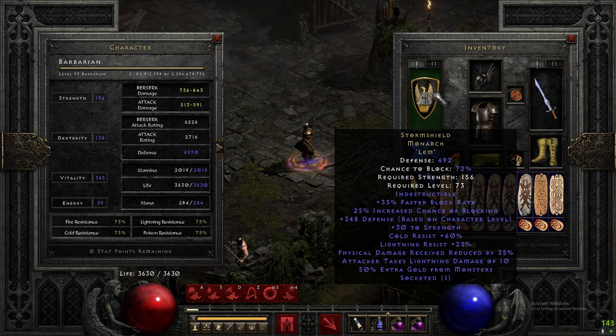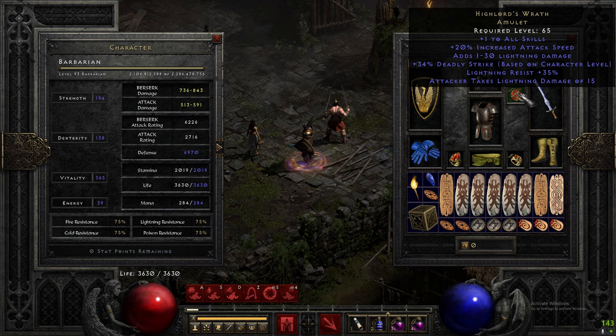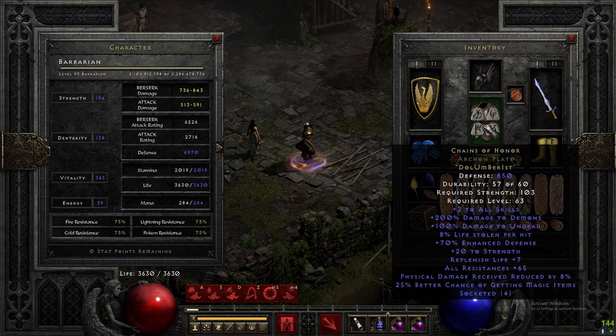Storm Shield makes you basically invincible, socketed with a Lem rune for more gold find. Immortal King's is an amazing item for gold find and magic find, socketed with a Cham rune as our source of Cannot Be Frozen. High Lords for attack speed and deadly strike, speeds things up. Grief is a must-have — you do so much damage with it.